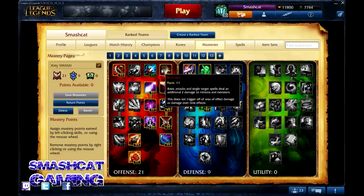We put our final point in the first tier in Butcher. Basic attacks and single-target spells deal an additional 2 damage to minions and monsters. This doesn't trigger on area-of-effect damage — so poisons, any kind of AoE like swipe won't count. I'm going to use Nidalee as an example a lot because she's my main. Nidalee's Q will do an additional 2 damage, but Nidalee's E in cat form will do no additional damage. Keep that in mind. This is also going to help you last-hit — that 2 damage is definitely going to help out, and a lot of AP carries have a hard time last hitting.